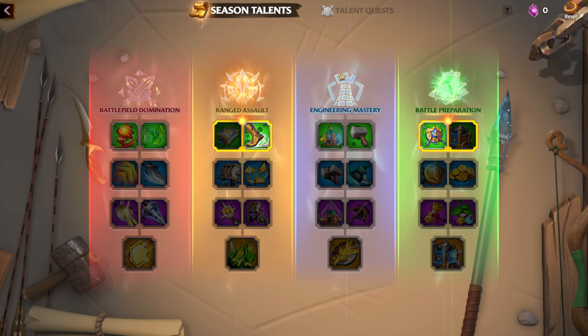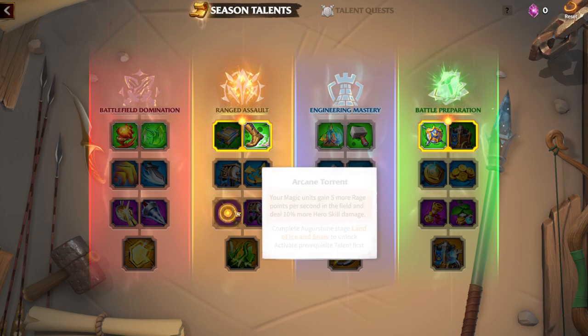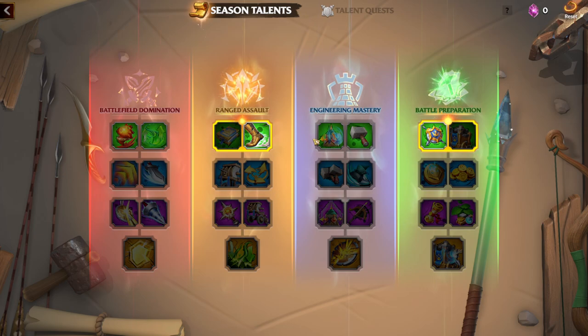For example, I main marksman, and since season one I always wanted more march speed and longer range. These seasonal talents are giving me all the things I was asking for in every single stream. If you are a mage player you always want more skill damage — you got your wish. If you are infantry you'll have infantry talents. Cavalry players get cavalry benefits. The only type not really affected is flying units, which is normal since they're special units.